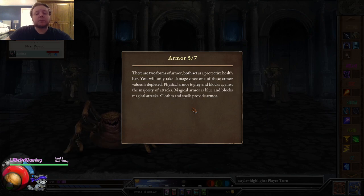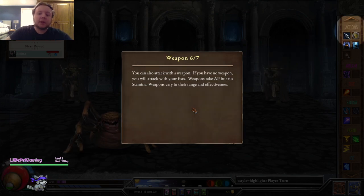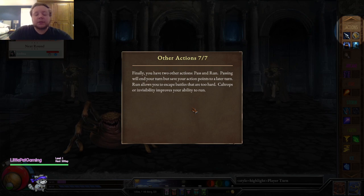Armor comes in two forms: physical and magical. If you have a weapon you can use it; if not, you can punch things. Other actions include pass and run. Last time I forgot run was an option.